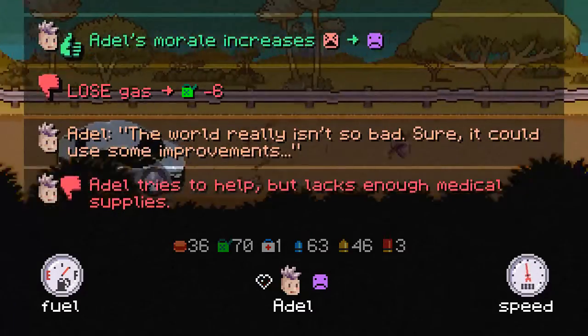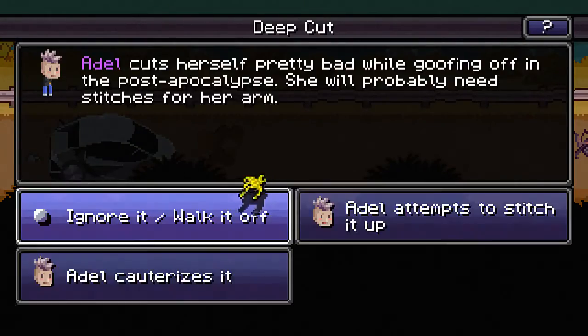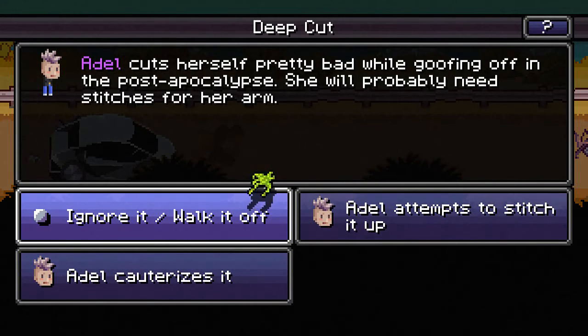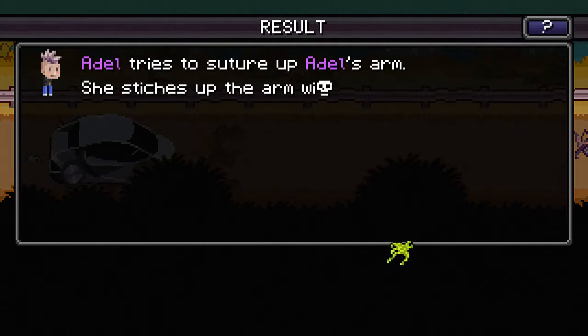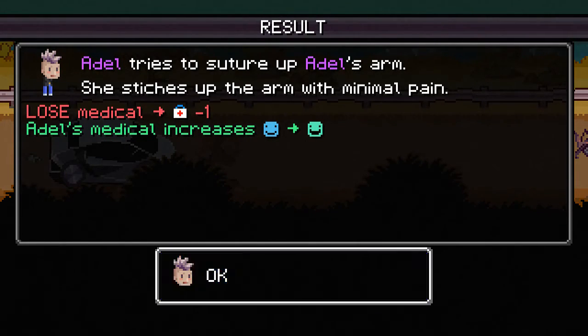The world really isn't so bad — sure, it could use some improvements, though I think that's a little bit of an understatement. Adele cuts herself pretty bad while goofing off in the post-apocalypse and will probably need stitches for her arm. I tried cauterizing it in the past and it went poorly, so let's try to stitch it up. Adele tries to suture up her arm with minimal pain. We lost some medicine but our medical abilities have increased. Maybe soon we'll find a friend so if Adele dies we don't lose automatically — it's been a while since we've encountered anyone new.